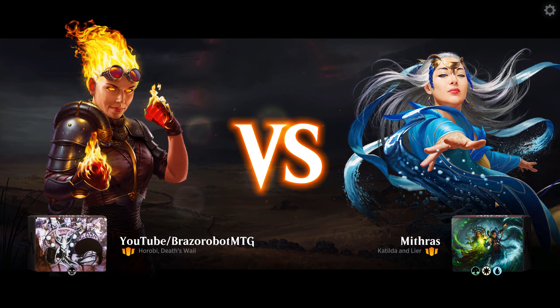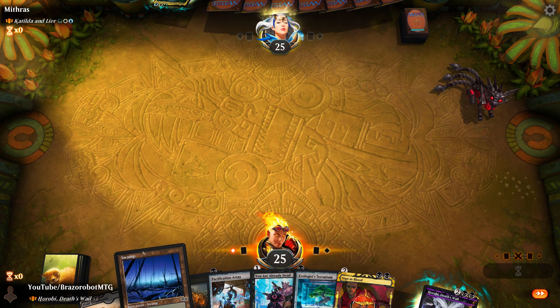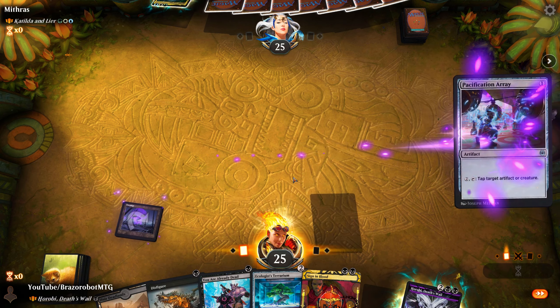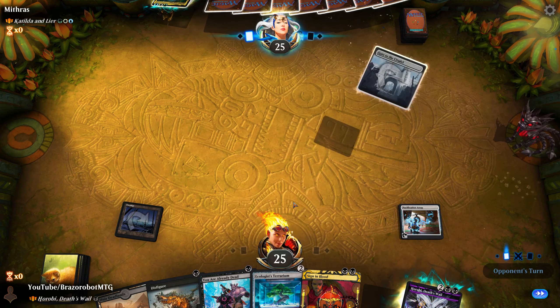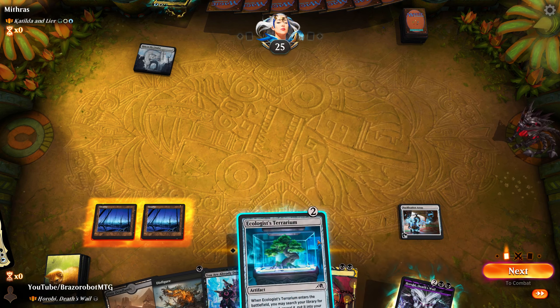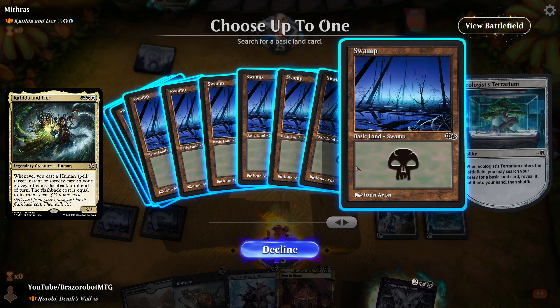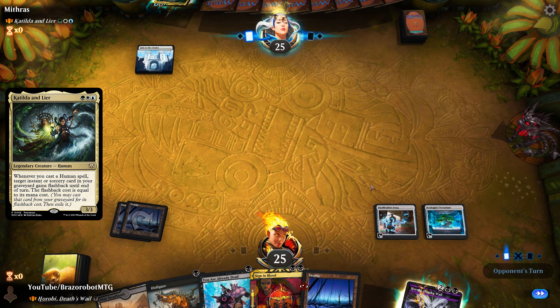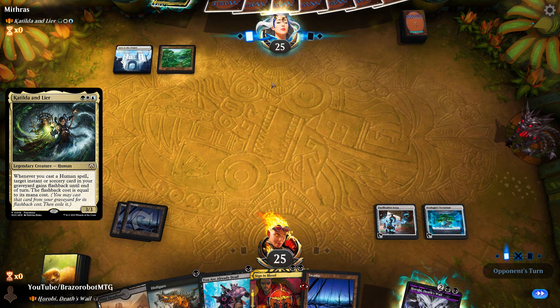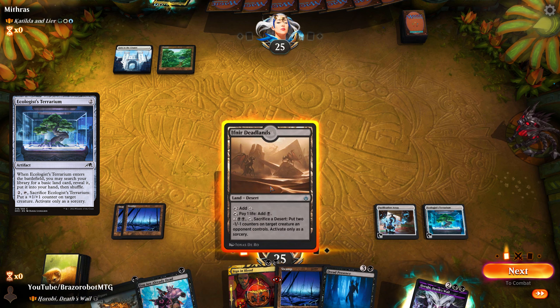What's up everyone, welcome back one more time. We play Historic Brawl, and this time we are running Horobi: Death's Whale — a deck prepared by the evil mind of Thea SK, a little changed but overall the same idea. Horobi just makes every targeted ability or spell to a creature directly become a removal spell. We're playing versus Katilda and Lear, another new commander from the recent set. We've played Pacification Array and an Ecologist Terrarium, which lets us find our swamp.